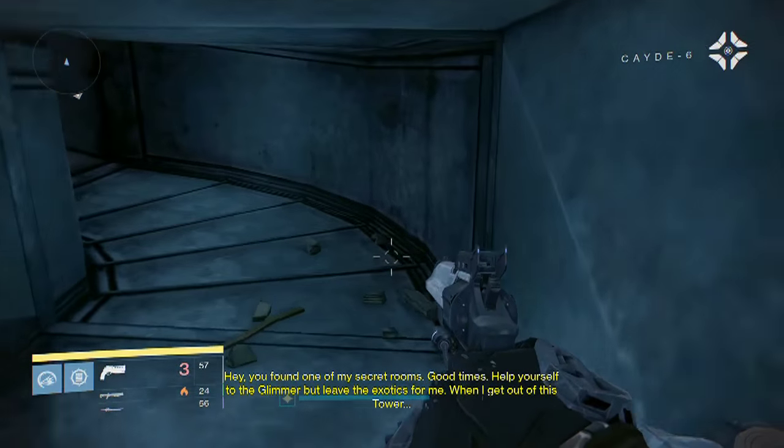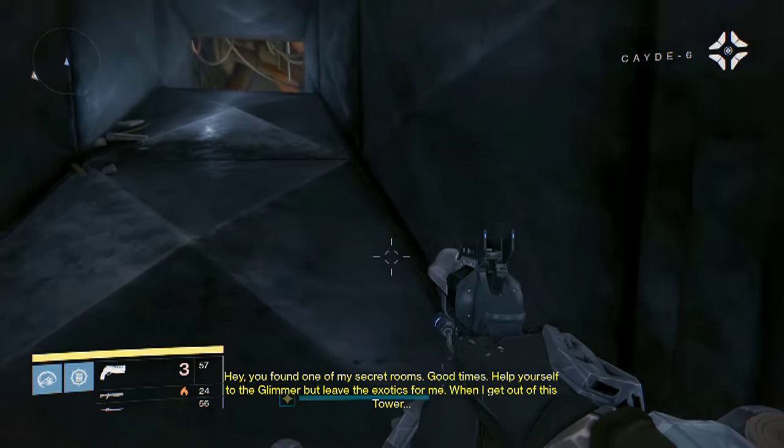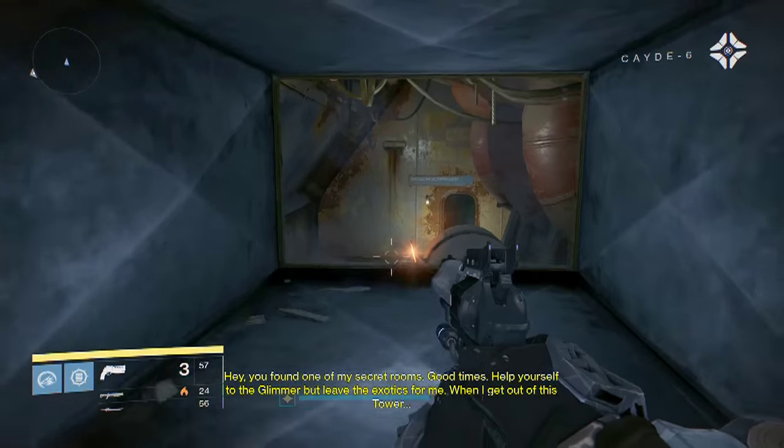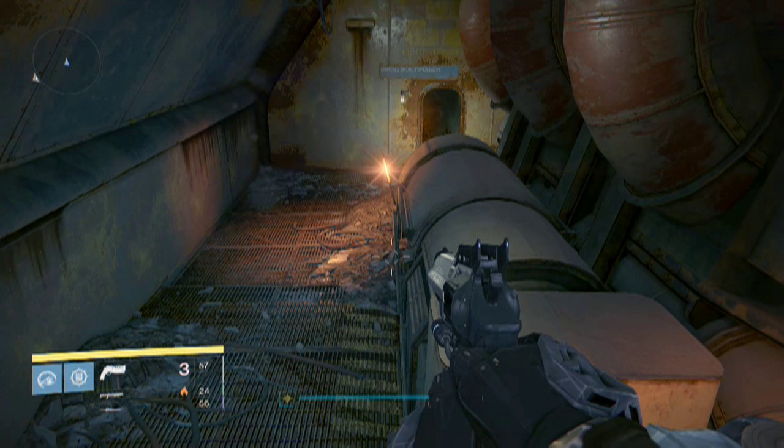Cayde's voice: "Hey, you found one of my secret rooms. Good times. Help yourself to the Glimmer, but leave the exotics for me. When I get out of this tower — mm-hmm." I was schoolgirl giddy when I heard Glimmer and Exotics, but it was a letdown. I love the extra storytelling though — this is a big step in the right direction if you ask me.